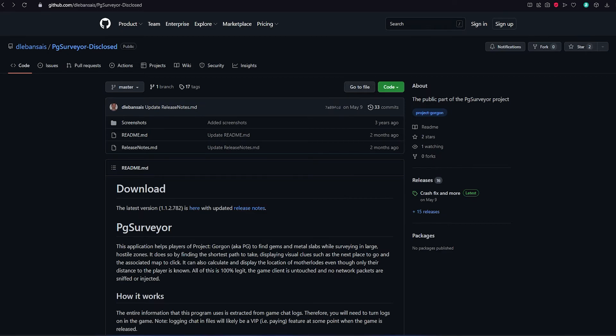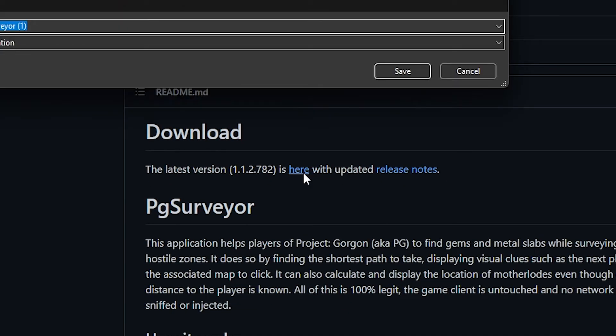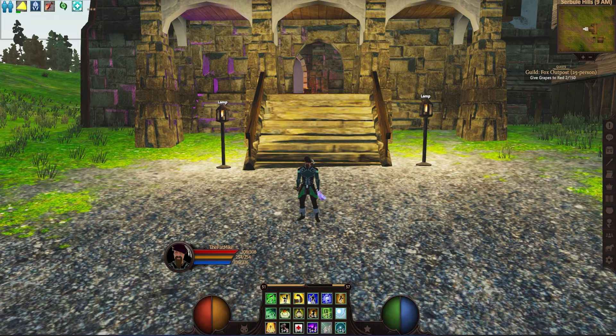To get the PG Surveyor program, you want to come to this URL — I will also put a link in the description below — and simply click on the download button here and download the program.